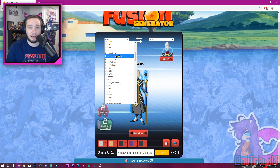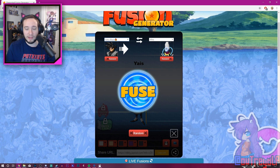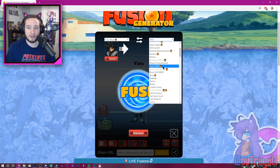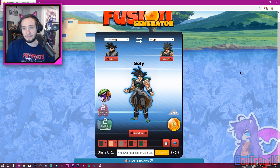Some characters are locked — you need Patreon to use them. Like Gohan, Super Saiyan 4 Goku — those are locked right now, and Future Gohan too. So right off the bat, let's try Goku Black. Who do we want to use? Is there a Broly? Broly from Dragon Ball Z — Legendary Super Saiyan. Let's try Goku Black and Broly fused together. Oh my god — Goalie! Yeah, that's Goalie Black basically.